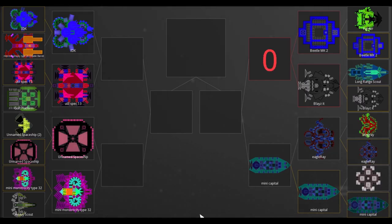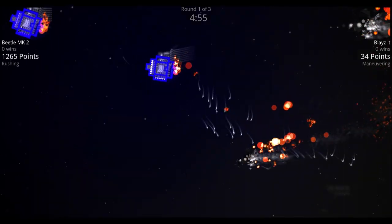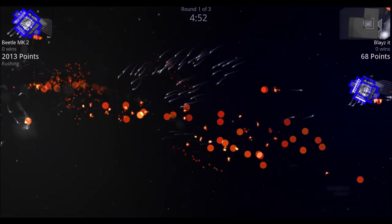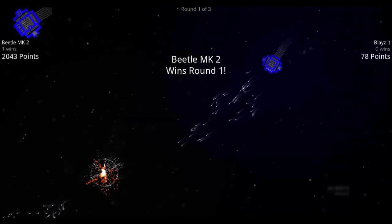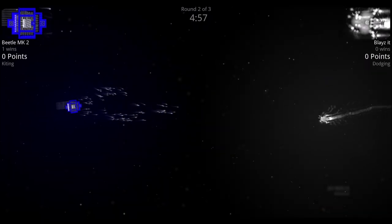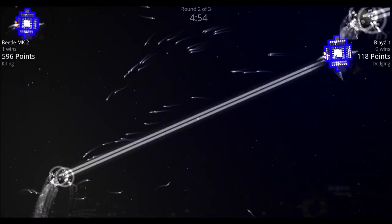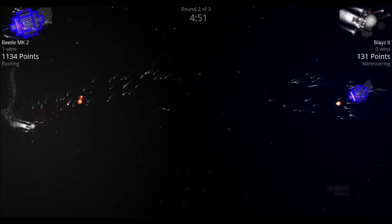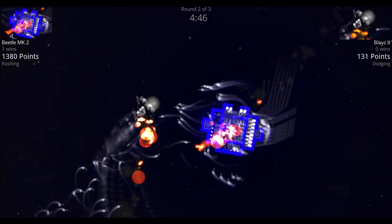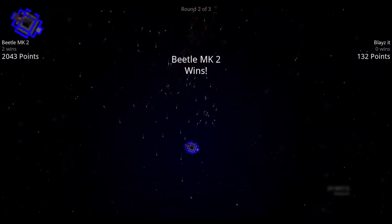Beetle Mark II versus Blaze It: both send opening flurry missiles. Beetle Mark II has a few more for the first couple of seconds, which wins it the round. In the next round, Blaze It tries to dodge the flurry missiles but gets overwhelmed — apparently the Beetle is very well armed — and Beetle Mark II wins again.